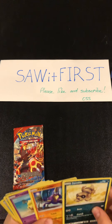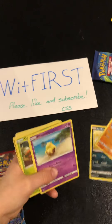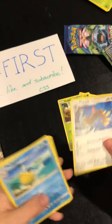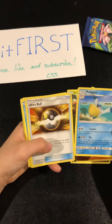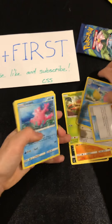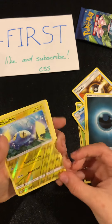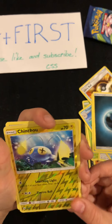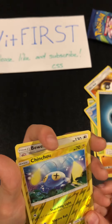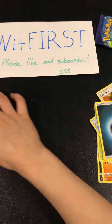I got Sandile, Crabrawler, Drowzee, Grubbin, Feraligatr, Pelipper — I think Pelipper. Ultra Ball — that's so cool! Corsola, Energy, Energy. Then you got your Reverse Holo Rare — Charjabug I think. Chinchou — no no no, put it right there. Oh yeah!